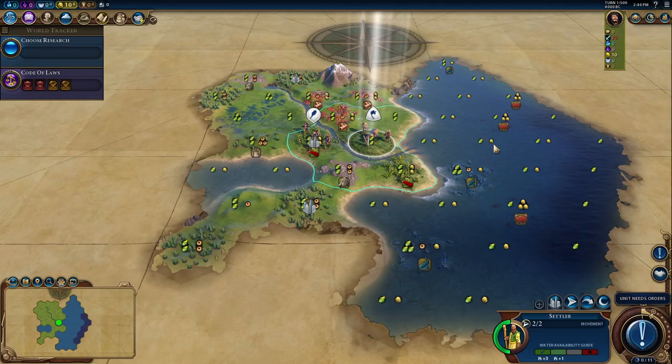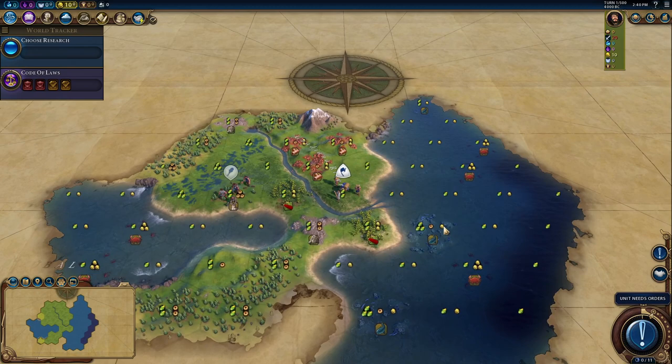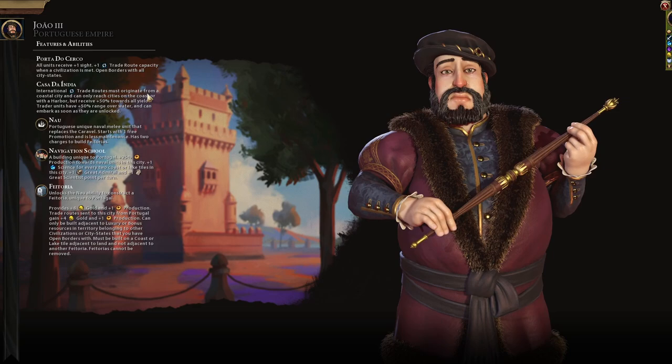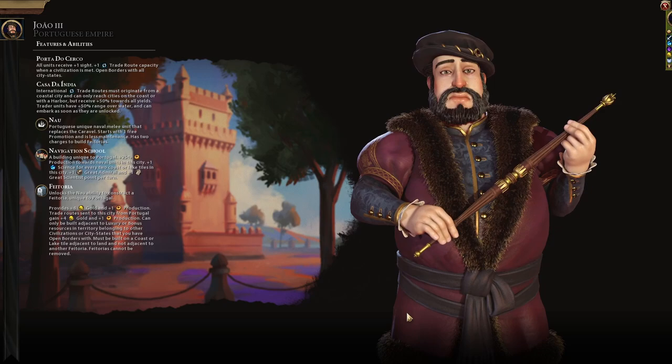Let's begin with all units receiving one extra sight. Check this out — that's your turn one. It's so much vision. It's really, really underrated. One extra sight early on for scouting, meeting city states, finding goody huts, etc., is very, very powerful. This would be a thankful addition to anybody's kit and works particularly well with coastal stuff and really just anything you want to do. So that's already a good place to start.